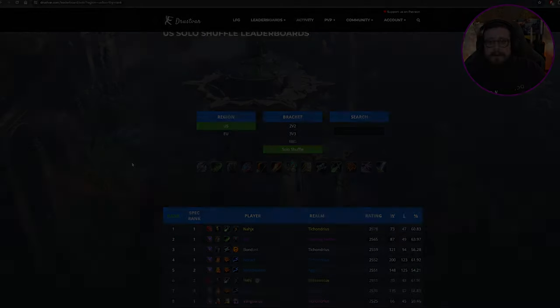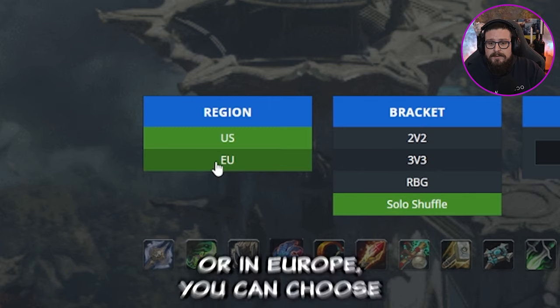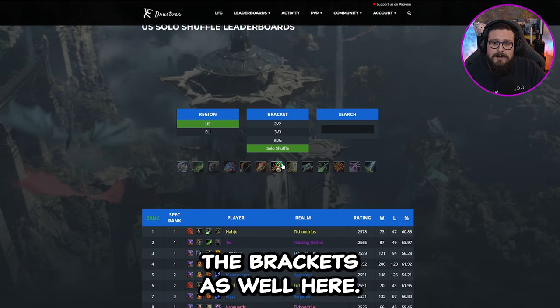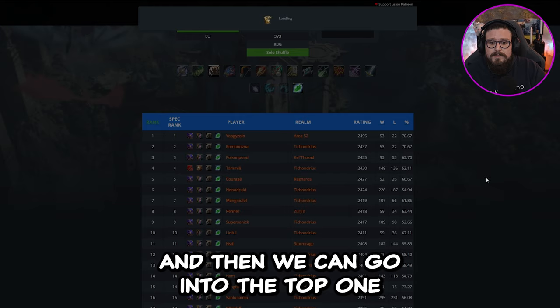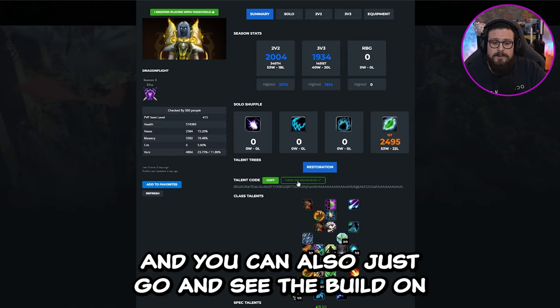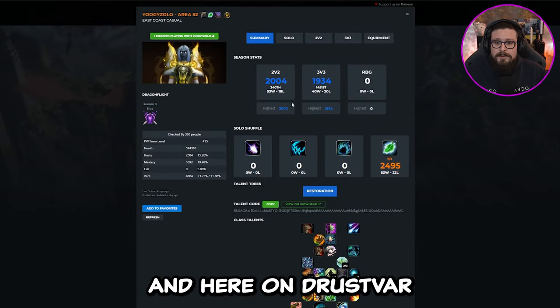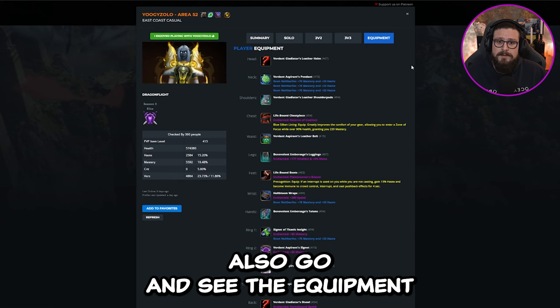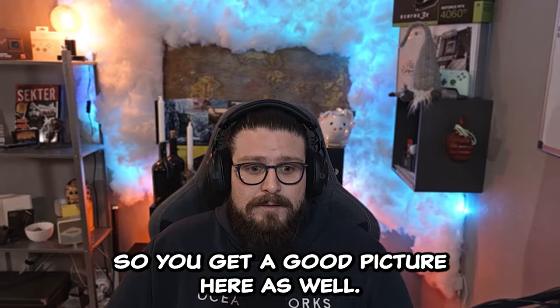Other than murloc.io, I would also recommend drustvar.gg. Here you get the top 100 in every class and spec, and you can choose your region — US or Europe — and the bracket. Going to Druid, Resto Druid, and into the top one, you get the spec, PvP talents, and you can also view the build on Wowhead. On drustvar you can also see equipment, gems, enchantments, and embellishments.